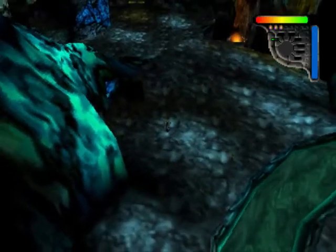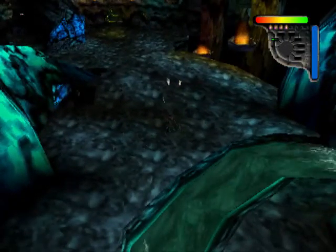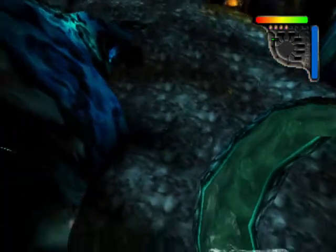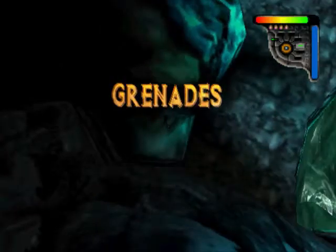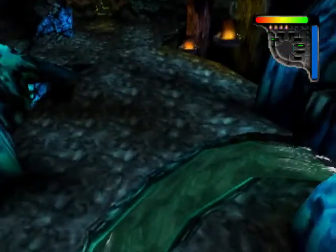And yeah, this level also features bats, as you can see, which you should dispose of as soon as you can as well, because sometimes they get in the way of your aiming to destroy these green dudes - pretty annoying bats here. But anyway, in that case you can get Smart Bomb, then grenades.